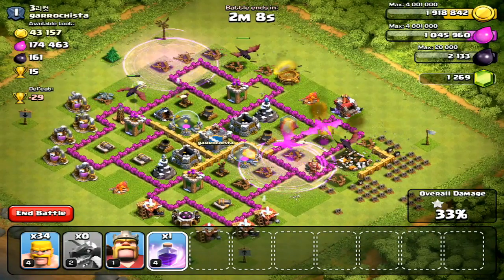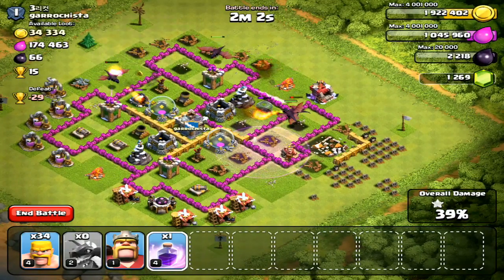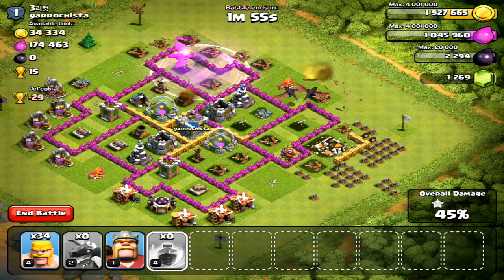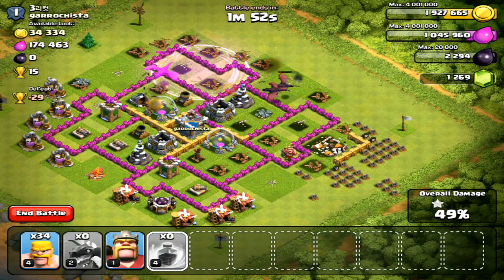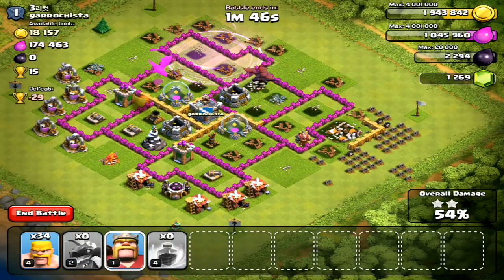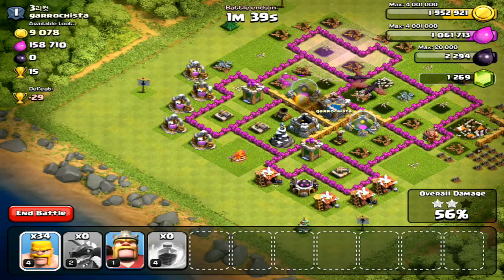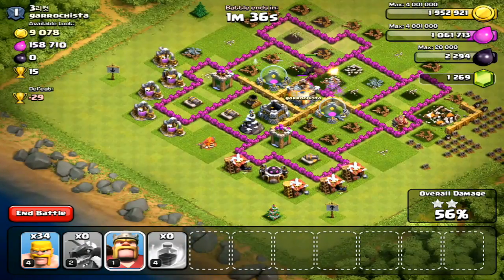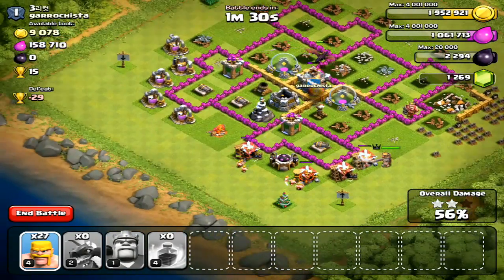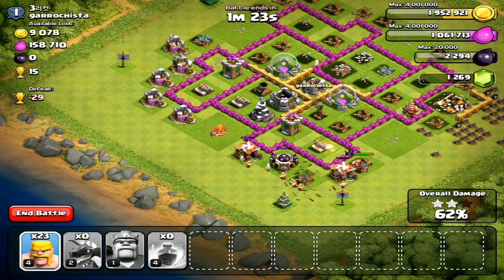It's like a repellent around the air defense — they're completely going around it. I'm already down to three dragons and none of the air defenses are taken out. I get one taken out, but I still have the other one to worry about along with all the remaining buildings. I'm only at 54% with less than half the base destroyed. What an epic fail. I try to help by dropping more troops, but it's probably too late — all my dragons are now gone.